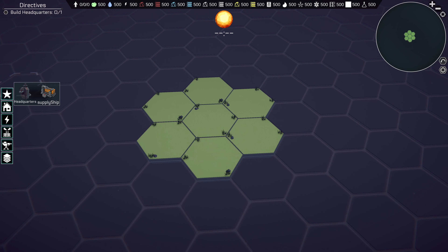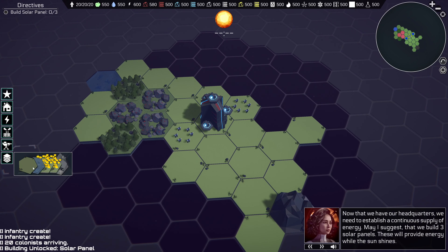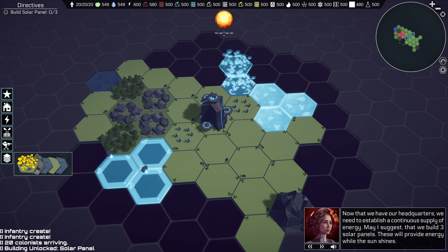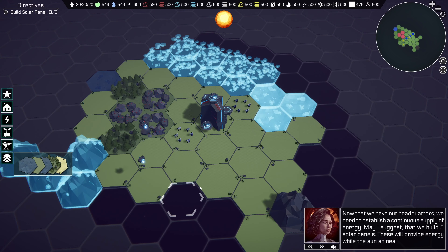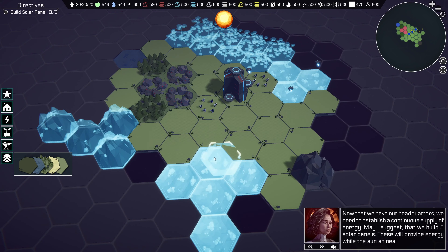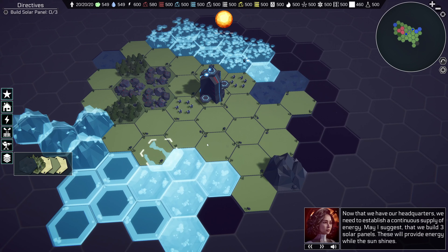One of the original design pillars of the game was to allow the player to build and shape the world around them. So I wanted to make the starting landmass small to create a need for the players to expand the terrain. But to build the land, you need resources dropped by the enemy, and the enemy only spawns at night — which means you have to wait to kill the enemy and collect the resources. It all adds up to a rather slow start to the game, which isn't great to engage new players.